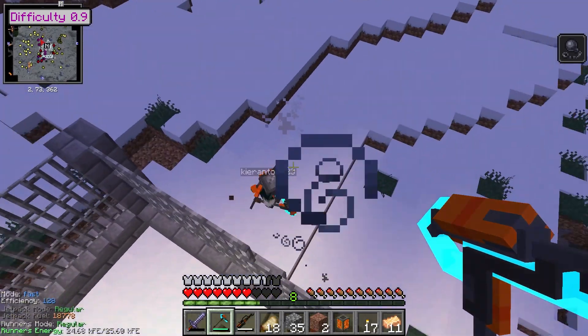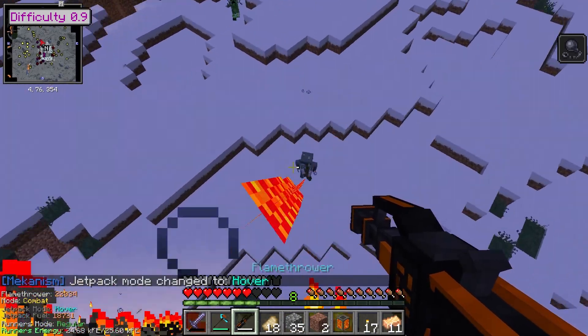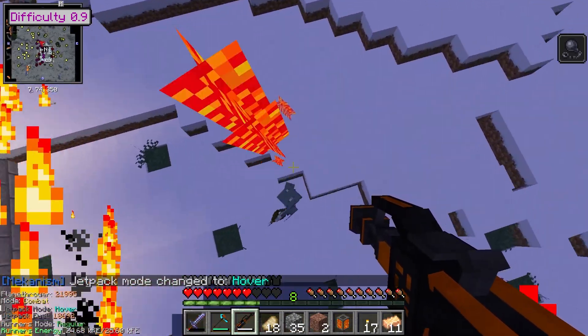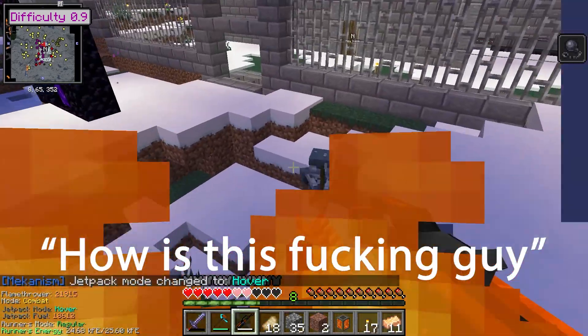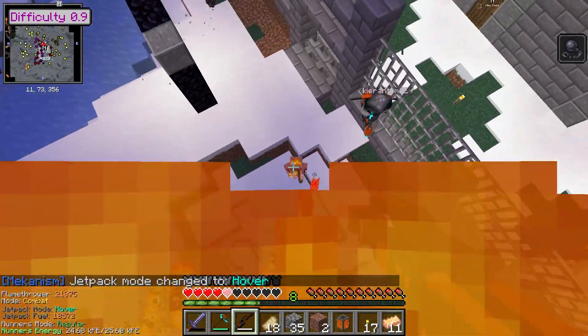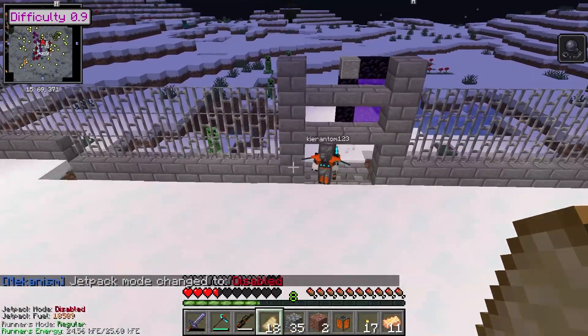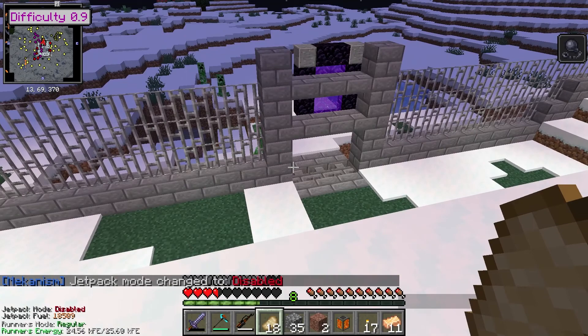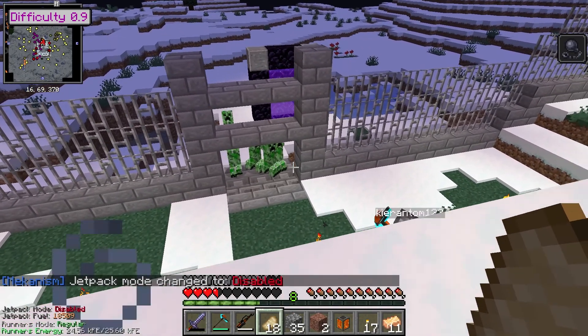Kieran, I have a feeling that nuclear reactor radiation leak might have caused... there's one inside! How did he get in - he's going to burn? How is this guy dodging my arrows? Oh my gosh, I'm actually about to die. Oh my gosh, Kieran, block it off! Don't worry, they can't get through.